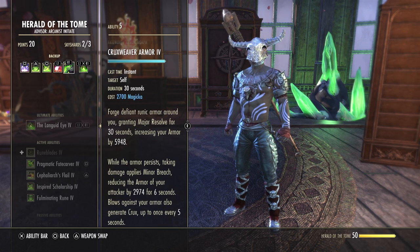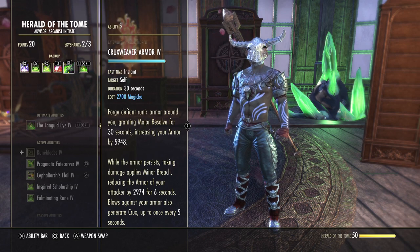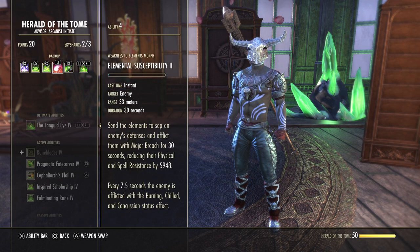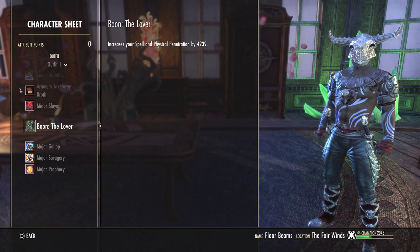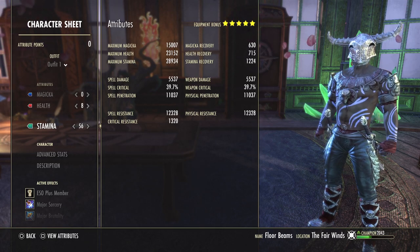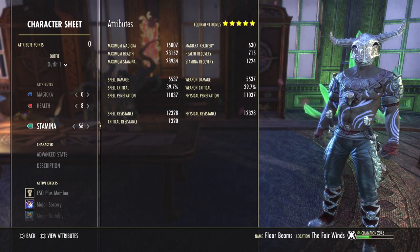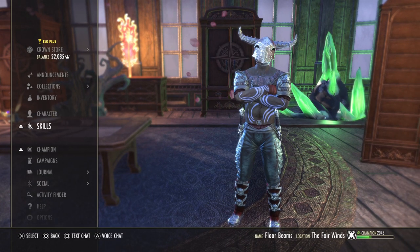That's like 3,000 armor stripped. We also have our Majors — if enemies deal damage to us, they get stripped down even further by 2,974, and it also generates Crux for us, just not as fast as Cephaliurk's Flail. So that's 3,000 plus another 6,000 — 9,000 extra penetration. Then with our 12,000 penetration from gear, we're looking at about 21,000 penetration total. So we're stripping the bosses naked, basically — big damage, which is exactly what we want.